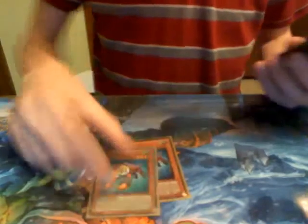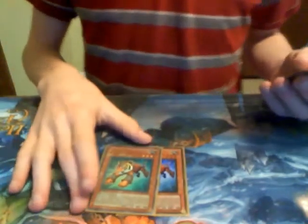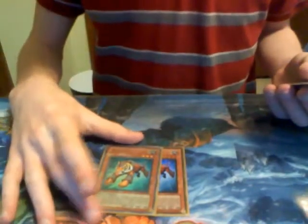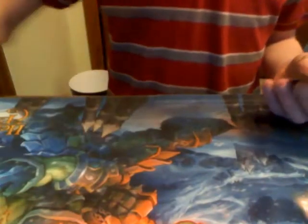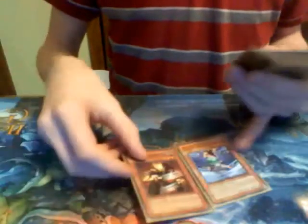Then I got my 2 Test Tiger. Don't run 3 — I personally don't because it's inconsistent; you draw into them when you don't want to. 1 is too little, 2 is just right. You got your Rescue Cat to search those, and then I got Arabellum also with Rescue Cat and Gale for Synchro. Synchro works really well, I really like it.